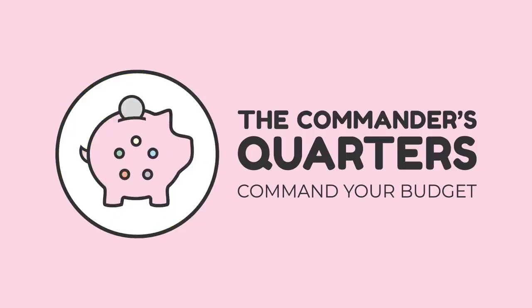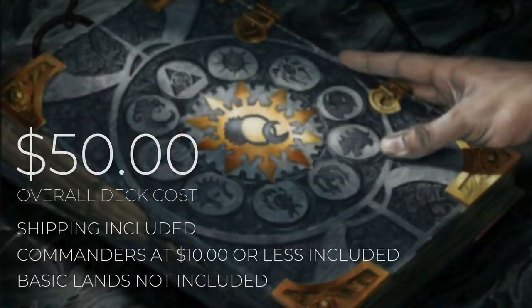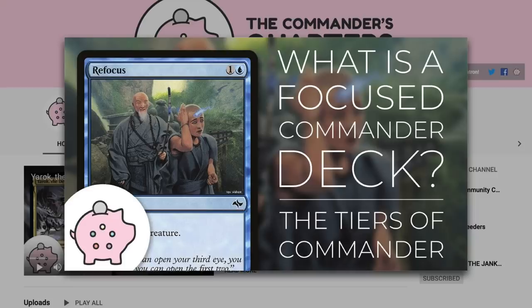Hello and welcome to the Commander's Quarters! I'm your host Mitch, glad to have you here. Here at the Commander's Quarters, we're all about Commander on a Budget. Today's episode is going to be a $50 deck tech. When I say $50, I mean that is an overall deck cost. Both shipping and commanders that are $10 or less are going to be included in that cost, but basic lands will not be. Decks on this channel are built to be fun, inexpensive, and focused.